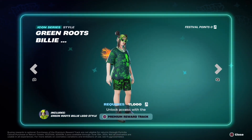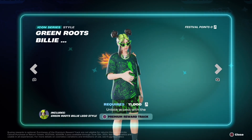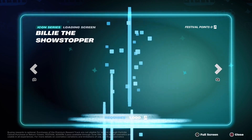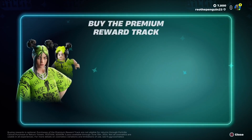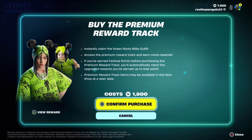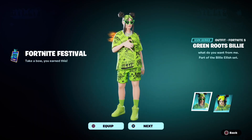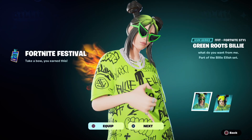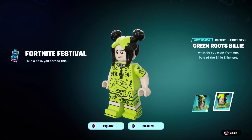I should have taken off the back bling before doing this video, but on her skin you can also take off the glasses. Let's go ahead and upgrade — 1800 V-Bucks — and it automatically unlocks the first part of the Billie outfit skin and the Lego form.